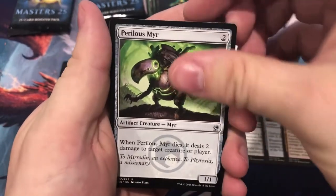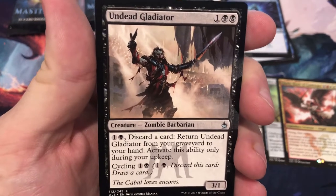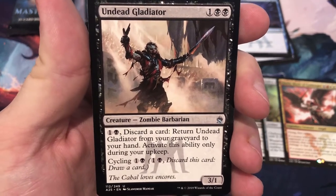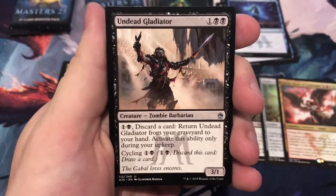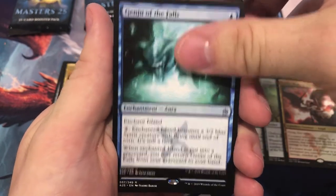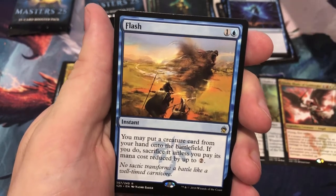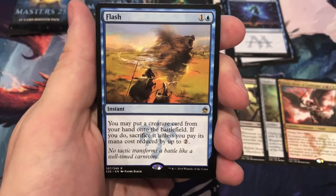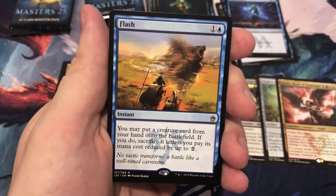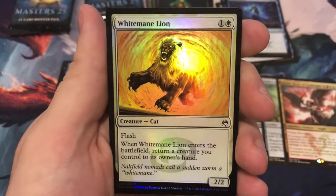Perilous Myr, Undead Gladiator — loved that from Onslaught, great artwork. Genju of the Falls and Flash. Not sure what Flash is valued at right now — a dollar! Dollar dollar bill. And a foil White Mane Lion.